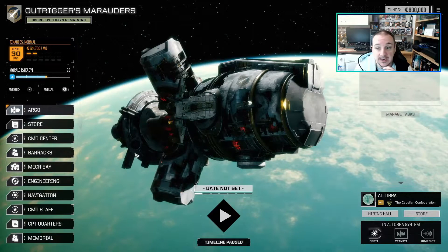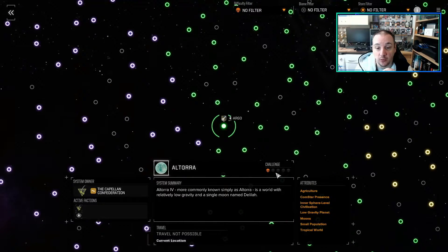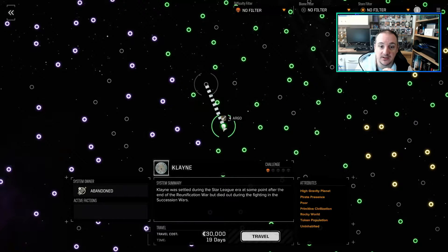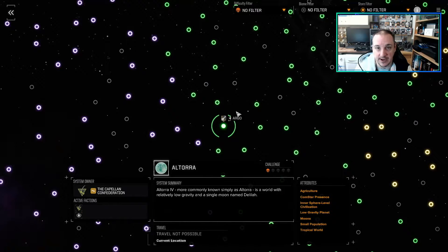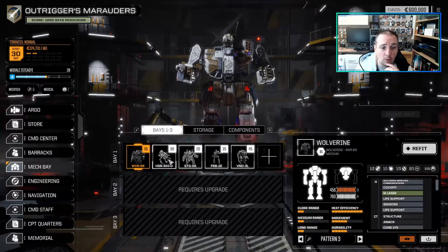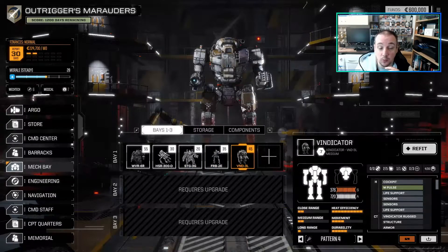This one here is the Liao start, and if we go to the map you can see we appear on another one skull - a really good start. There's another one skull around you as well. The planets will always be the same for whichever specific house you choose. Looking at the mechs, we've got a Wolverine, a Hussar, a Stinger, a Firebee, and a Vindicator - a really nice roll. Having a couple of mediums is a really good roll, so this is something you want to stick with if you can.